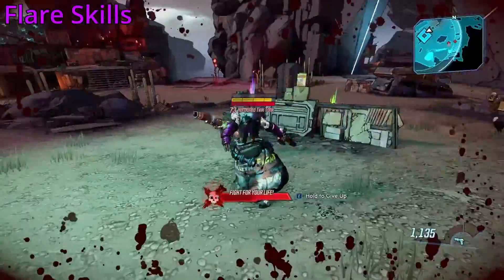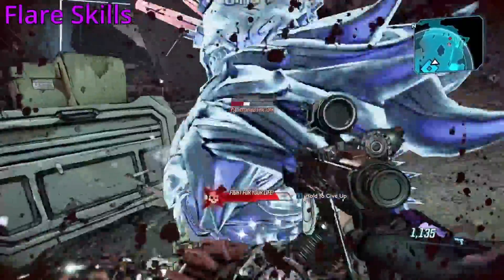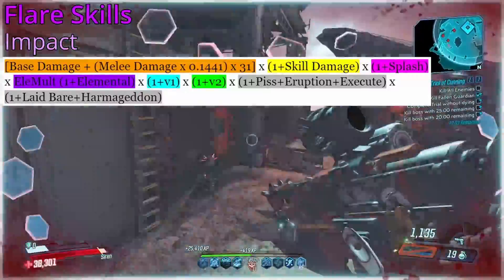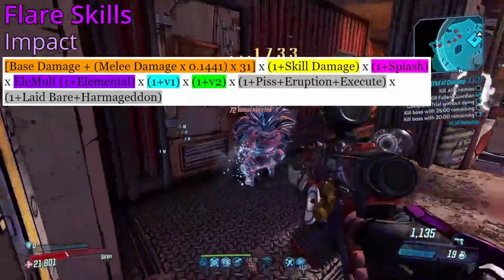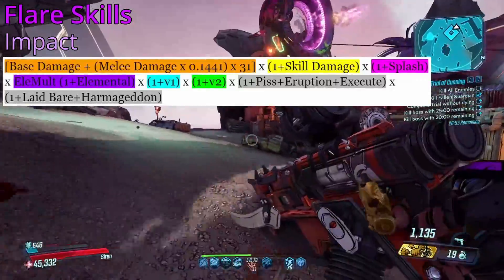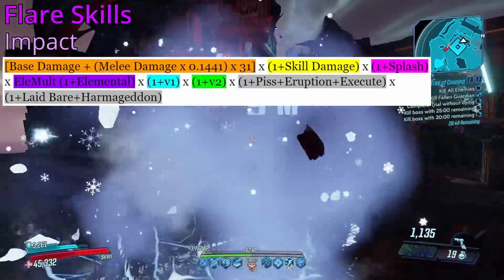Phase Flare also does have two different sources of damage: the impact damage, which is when it actually initially connects with an enemy, and there's the area damage, which is the glowing radius around it that deals constant damage. Starting with the impact damage, this is what our formula looks like — having our base damage plus our melee damage multiplied by 0.1441, and then having that all multiplied by 31 times for our Mayhem scaling. We then of course have skill, splash, elemental, V1, V2, debuffs, and our damage increases.